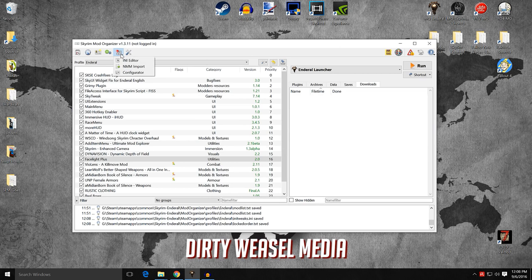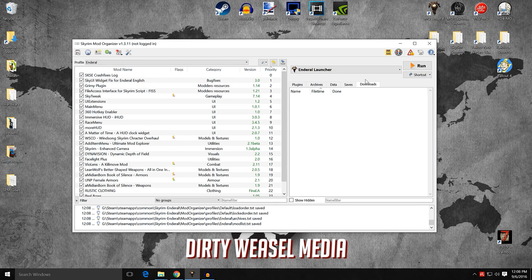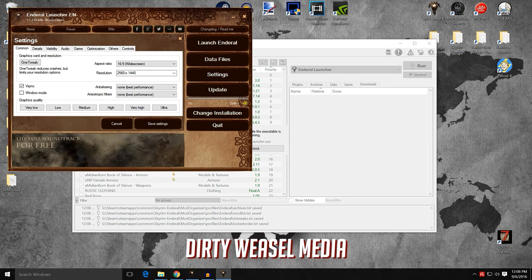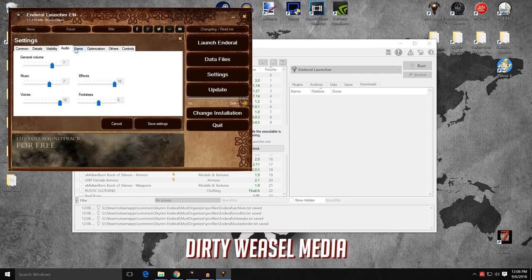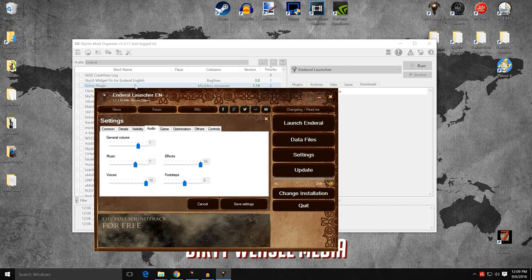You can actually change either the default.ini or the Enderal.ini — whichever one you have — and you can do that through the launcher. In Settings, if you go through all your details — visibility, audio, all that stuff — and save settings, it will automatically save them to your profile. So you no longer need to make copies of the Enderal .ini files from your Documents section and then copy them over to Mod Organizer like we did before. Now you can just save your settings for the profile you have and it will change accordingly.